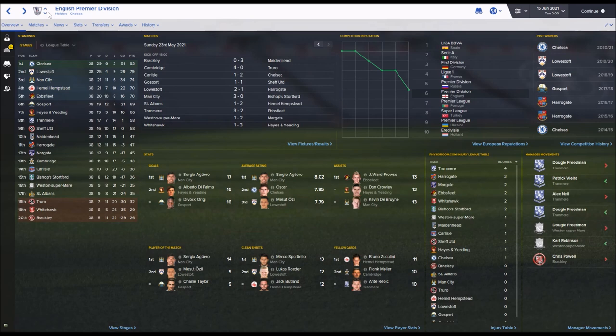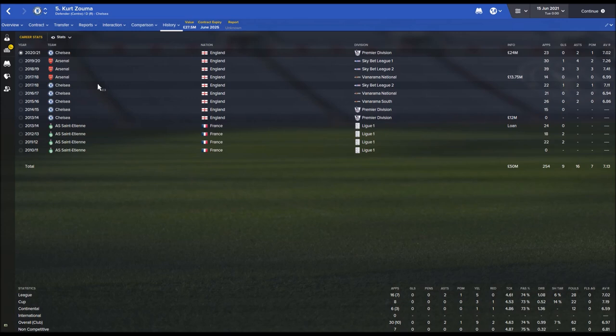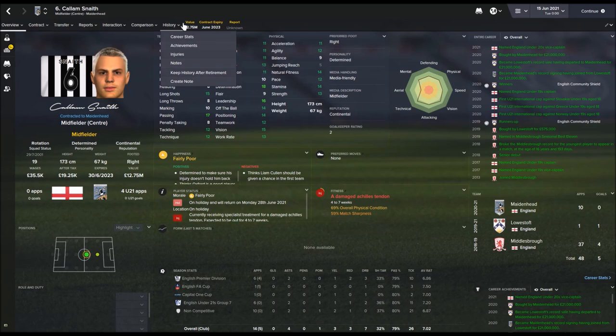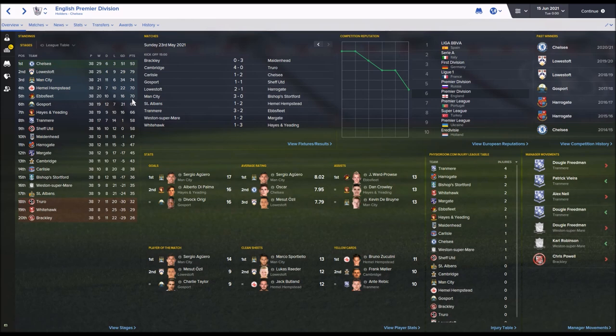Looking at transfers - Chelsea signed Oxlade-Chamberlain from Arsenal and re-signed Kurt Zouma from Arsenal for £24 million, with Arsenal making a profit on him. A notable transfer sees Calum Sneath, a 19-year-old English regen, go from Lowestoft to Maidenhead for £23.5 million - a huge profit for Lowestoft. Man City and Chelsea are certainly spending big in their first season back in the top flight, with Pedro Obian going from West Ham to Chelsea and Eric Dier also signed.